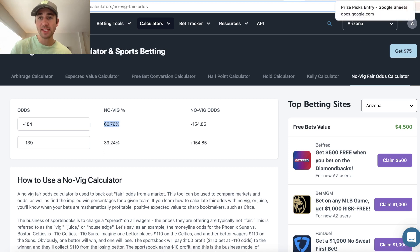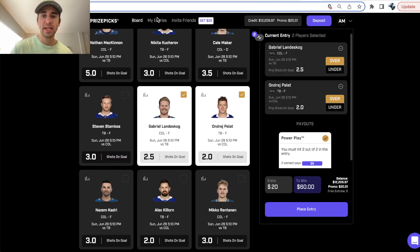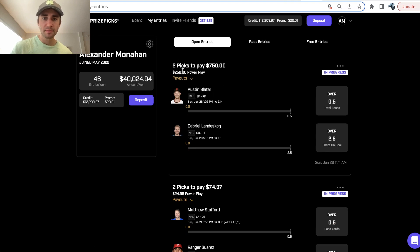This MLB prop is hitting at a rate of 60.76%. So now I have two player props. I've already staked on this. Slater over half of a total base, Landskog over two and a half shots on goal — that's what I've got on for today.